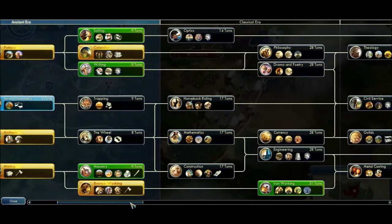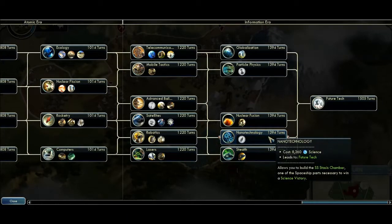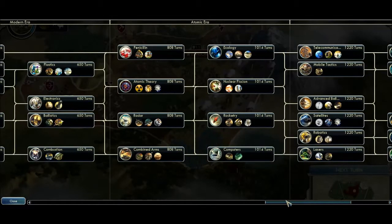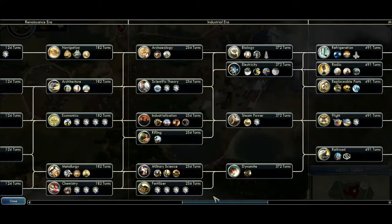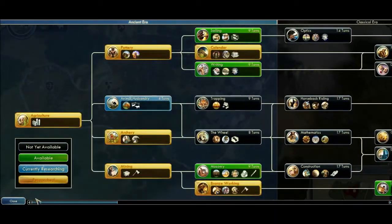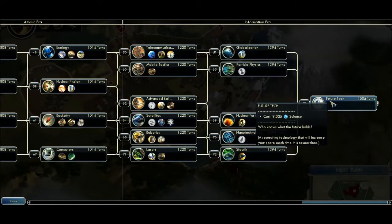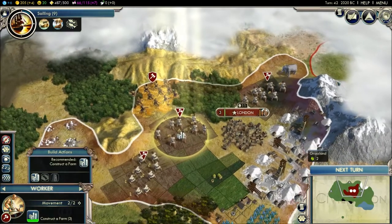You also have the different eras here. Look at all the stuff you'll start getting — you get nuclear fission, nanotechnology, stealth. I'm in the atomic era right now, that's the farthest I've gotten, and I'm almost in the information era. It goes all the way up to modern times — satellites, robotics, lasers, computers, rocketry. That's what I love about this game — you start in the ancient era and go all the way up to modern times and even the future. I think it's a repeatable tech that you can keep getting, and all it says is 'who knows what the future holds.' That's pretty awesome. This is why I like this game more than Age of Empires.